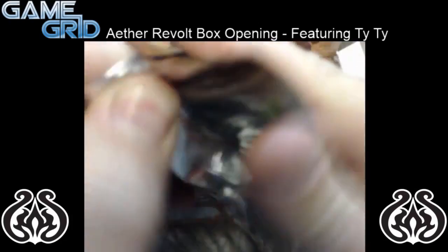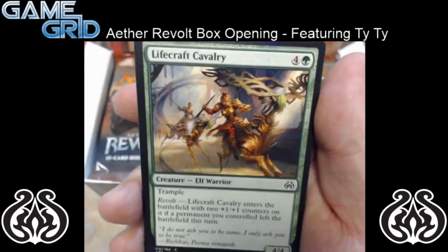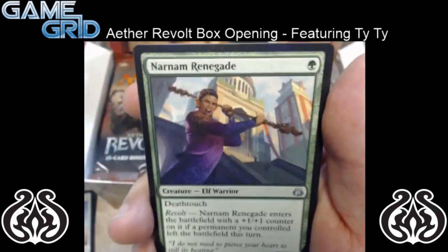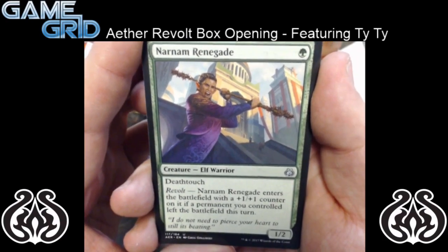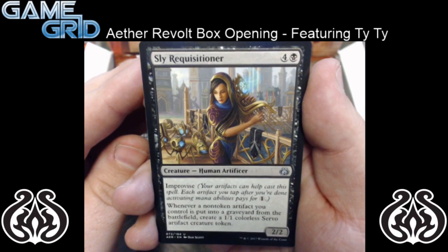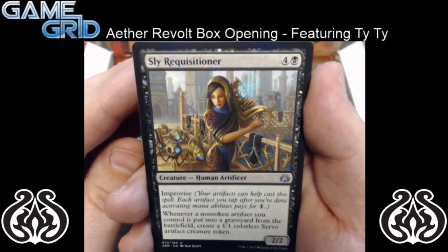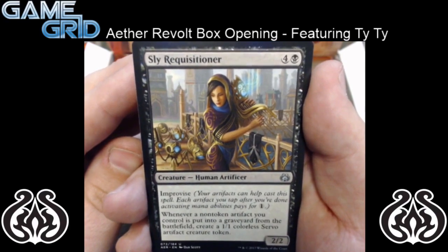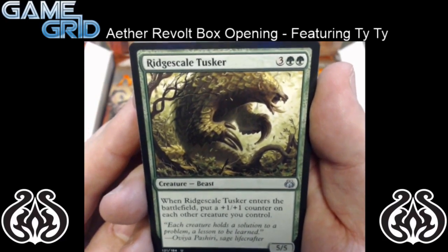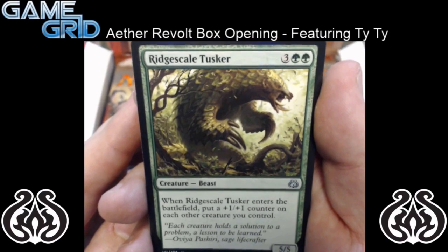So we're going to crack through these a little bit faster, probably just going to skip to the uncommons. So we have two of those. We have Narnam Renegade — it's a 1 mana 1/2 with Deathtouch and Revolt. And we have Sly Requisitioner — it has Improvise and it's a 2/2 for 5 mana. Whenever a non-token artifact you control is put into the graveyard from the battlefield, create a 1/1 colorless servo artifact creature token. And we have Ridge-Scale Tusker — it's a 5 mana 5/5. When it enters the battlefield, put a 1/1 counter on each other creature you control. This is an insane arena pick. It's a bomb.